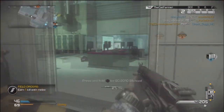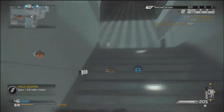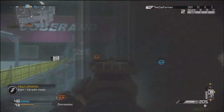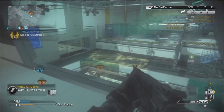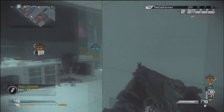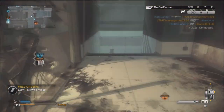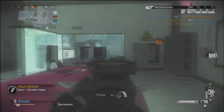Quick draw lets you aim in fast, which is great for objective-based game modes — you pop off one guy, then the next guy that comes around the corner. Stalker lets you move faster while aiming; it's probably the best perk in the game right now. It's insane how much it helps. For killstreaks I have the assault package.